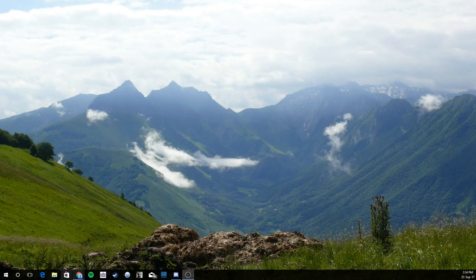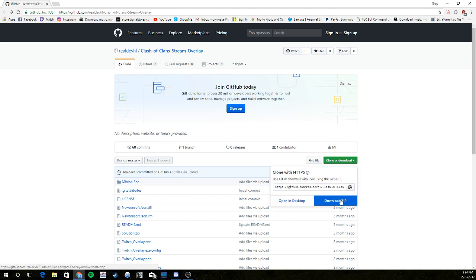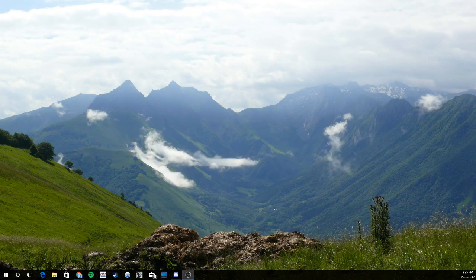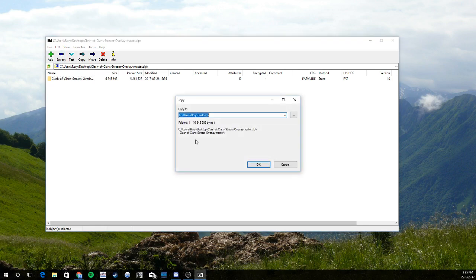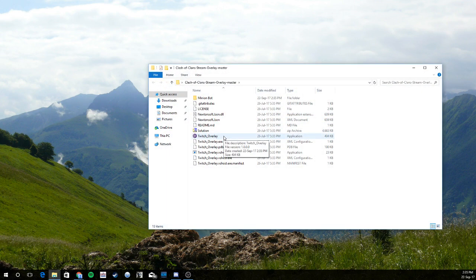I'm going to put a link in the description of the video that will bring you straight to this website — it's a GitHub site where Minion Bot is located. Over on 'Clone or Download,' we're going to download the zip. I'm downloading it straight to the desktop. It's a zip file, so we have to extract it first — I'm just going to extract it to the desktop right here.